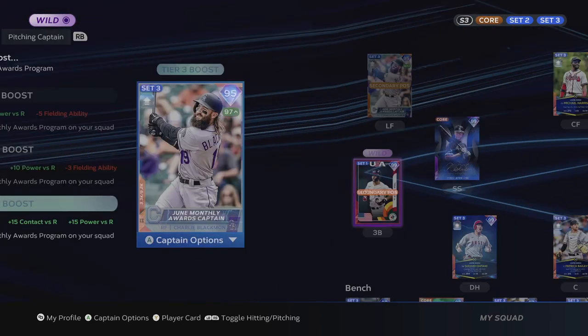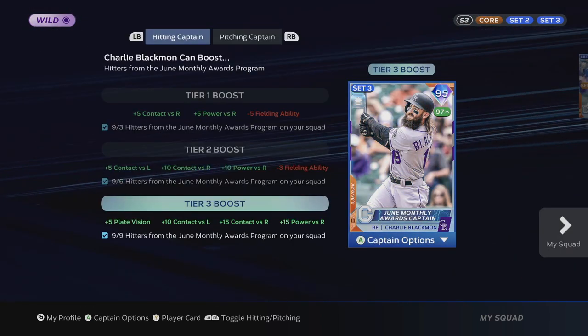That's my one big tip: once you unlock the players, make sure you're assigning Charlie Blackman as your captain — it's going to make your team next-level good. Not a lot of people know about this yet; captains get overlooked for the most part. But for the monthly rewards, I've been doing them every month and they give you a next-level great team. Try this out — mess around in Conquest with it or play online head-to-head. You're going to have a great team and other people are going to rage quit when they see your captain boost.